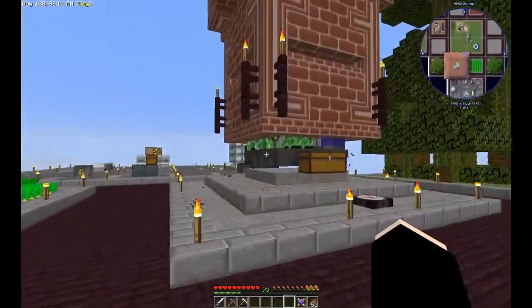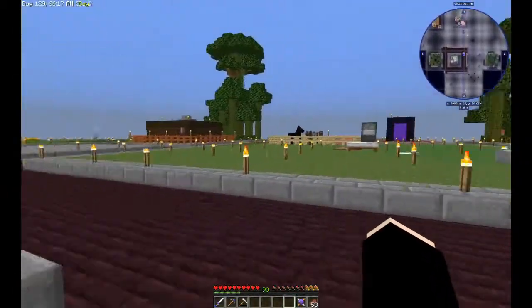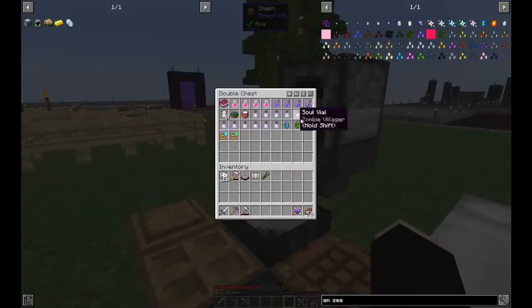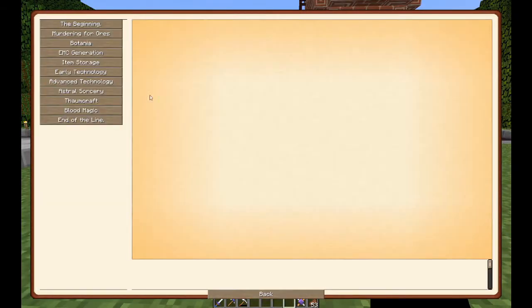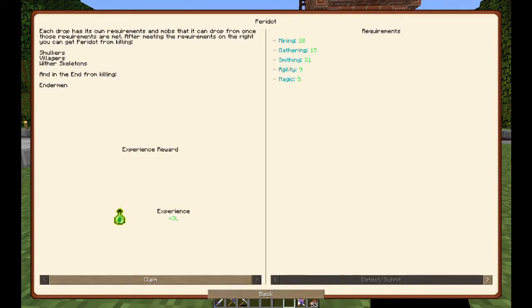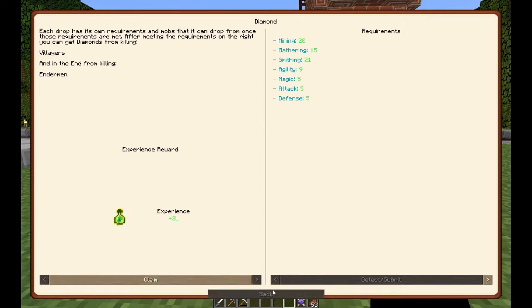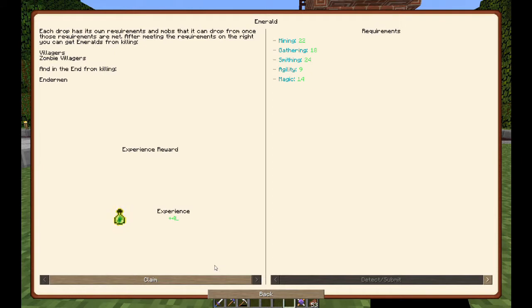Hello, welcome to Galaxy Gaming Skyblock episode 8. In between episodes I spawned the zombie villagers — well, a lot of them anyway — and I killed them as villagers after healing. So I got Peridot from a villager, Sapphire from a villager, Diamond from a villager, Ruby, and Emerald — actually from a zombie villager as well.